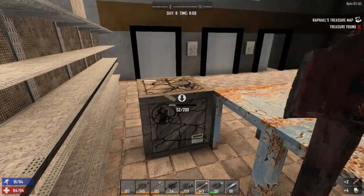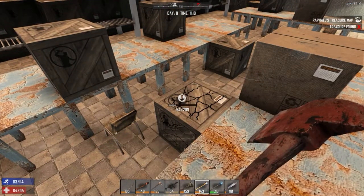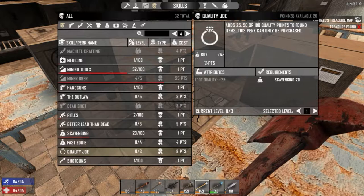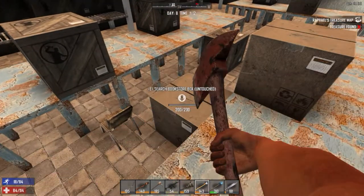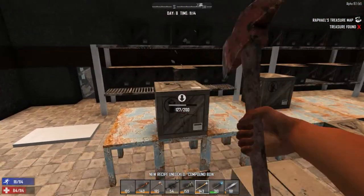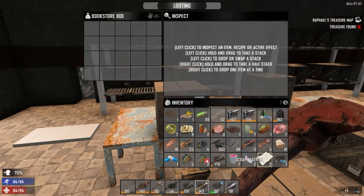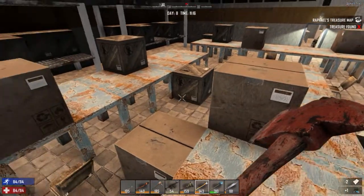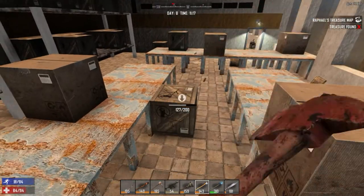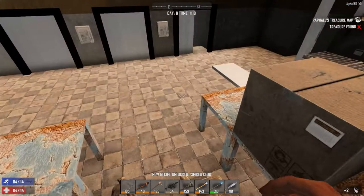Plenty of furniture in here, that's for sure. Wish I could take it home. Increase that quality. Hopefully my stuff will get better — already looking up. Compound bow schematic! Another exploding arrow. I'm going to try to take some to sell, but if I start running out of room I'll just start leaving them in the boxes. Take everything back to base. Spike club — love it.